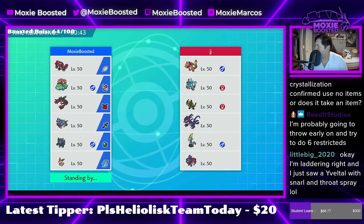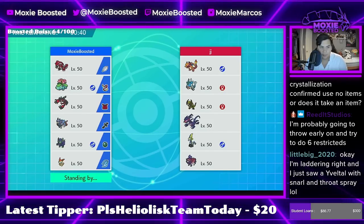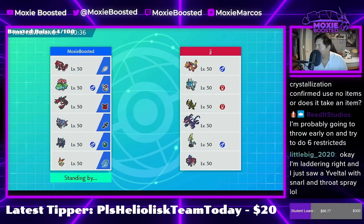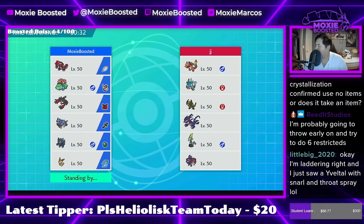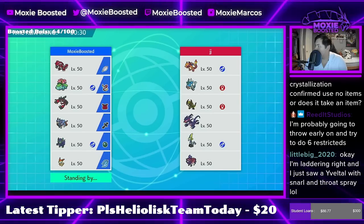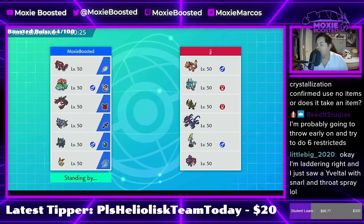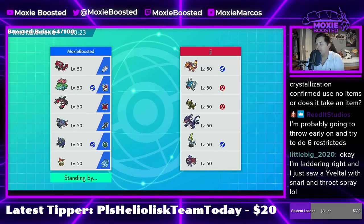I just saw an Yveltal with Snarl and Throat Spray — that's a bad set, but it is evil. There are good sets that are evil and then there are bad sets that are evil. Does Terastallization confirm it uses no items, or does it take an item? It looks like it doesn't take an item from the way they're describing it — I'd prefer it to take an item but I'm okay with this.